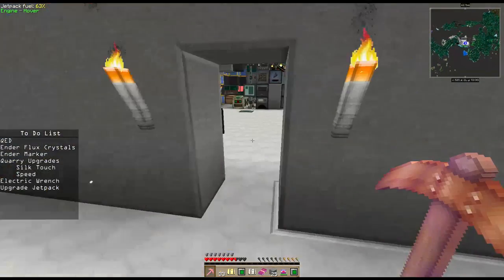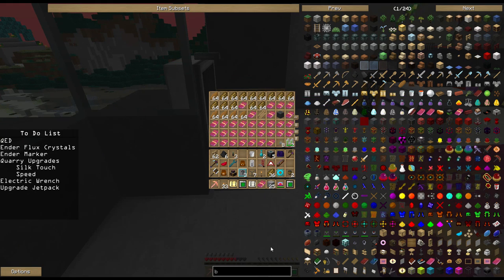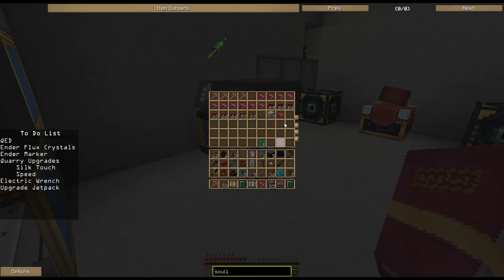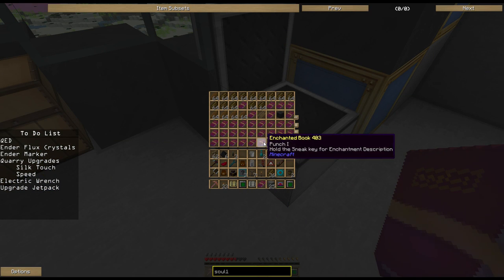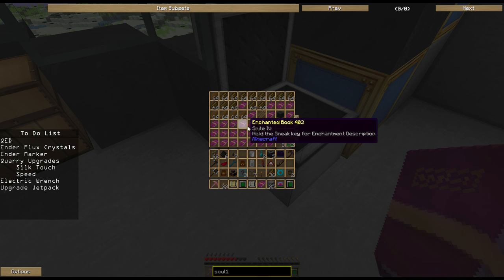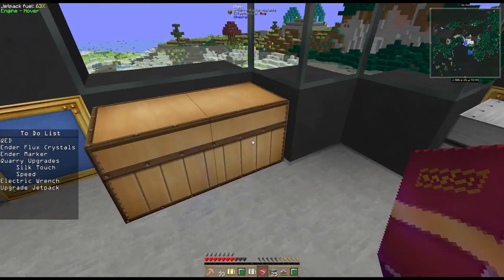I also got some other really nice enchants that I'm probably almost guaranteed to want to use. I got one called Soulbound on something — we'll have to find it. I also got a Last Stand 2 book somewhere and an XP Boost 3 book. There's Last Stand 2 — that one's pretty awesome. XP Boost 3, that's nice. I guess all my Soulbound stuff is still just downstairs — we'll go get it in a little while.